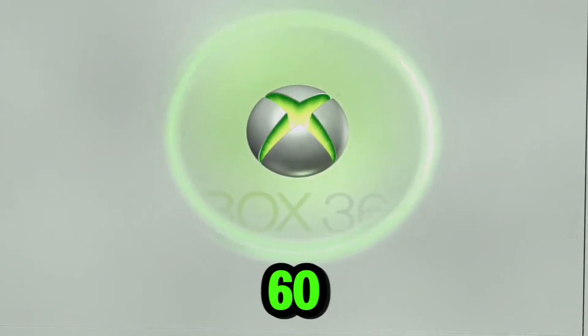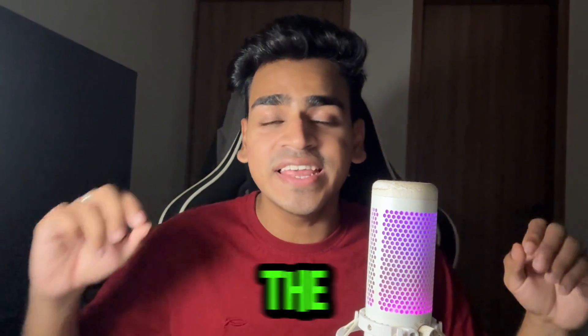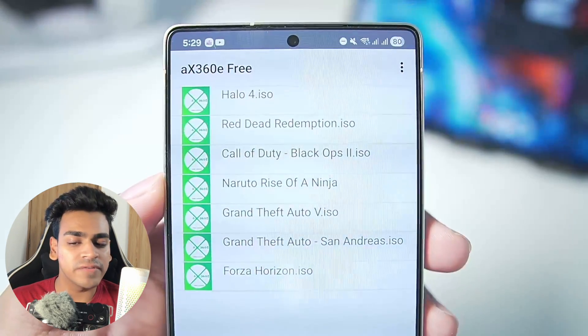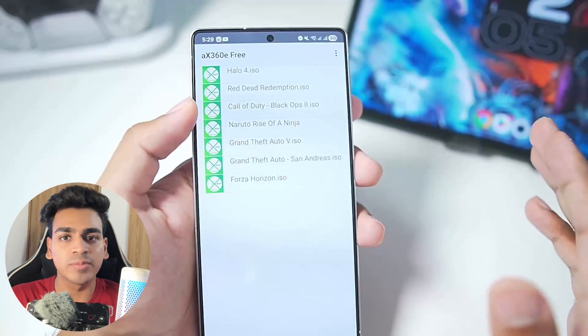In this video we'll be testing out Xbox 360 games like Halo 4, Forza Horizon, GTA 5 and a lot more inside the AX360e Xbox 360 emulator for Android. With the biggest Xbox 360 titles such as Call of Duty Black Ops 2, GTA 5, Forza Horizon, Halo 4, Red Dead Redemption and a lot more.